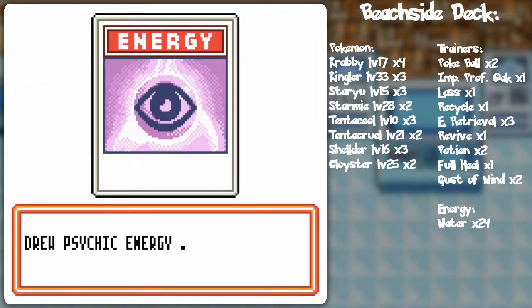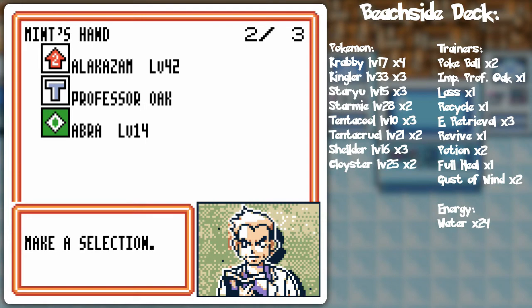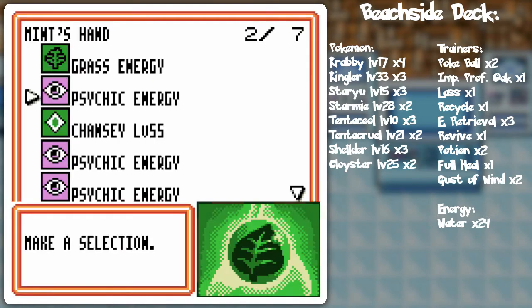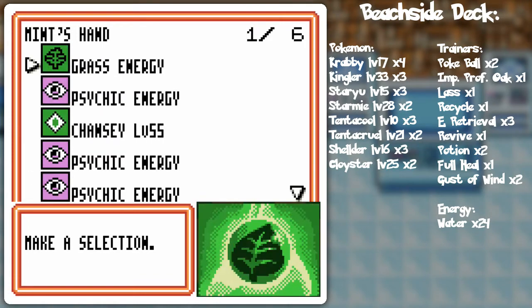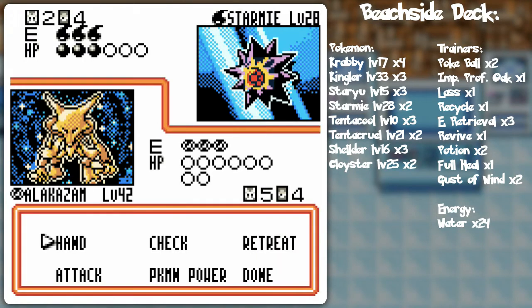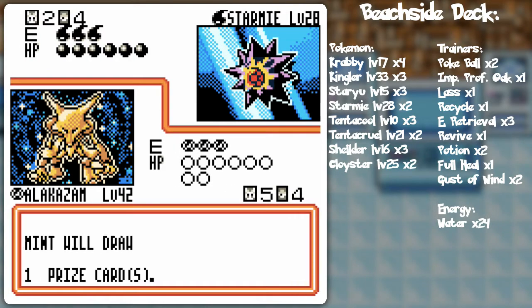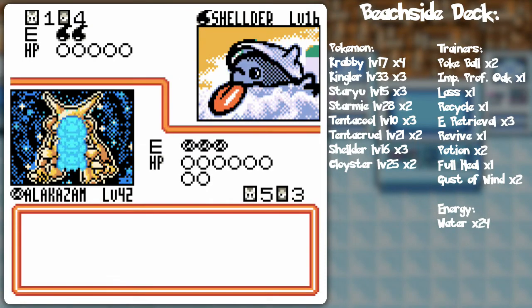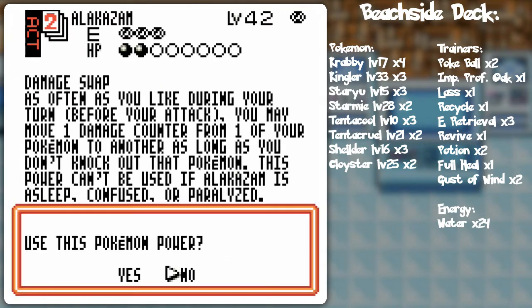Now accepting the challenge. Psychic. I could probably afford to discard the Alakazam, because I already got one in play. Energy removal — definitely on the Kingler. I think I'll put Chansey in there for more damage absorption. Confuseray. I could have more Chanseys in the deck, of course, but because they don't really contribute that much to the deck's strategy, I only put two. You can attack with Double Edge, but considering this is a healing deck, you don't want to do 80 damage to yourself.